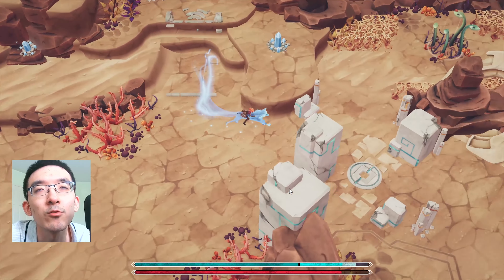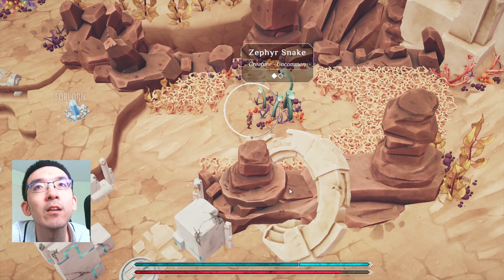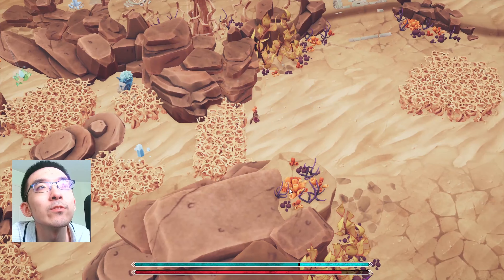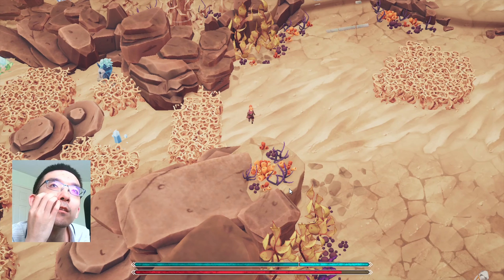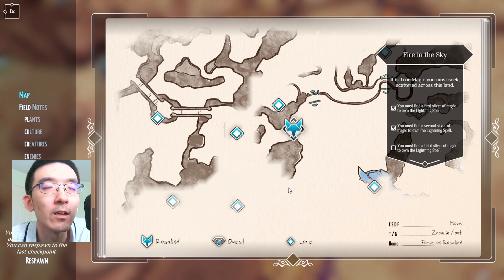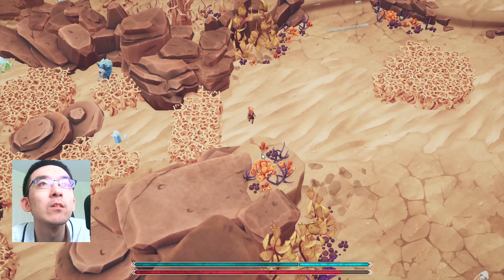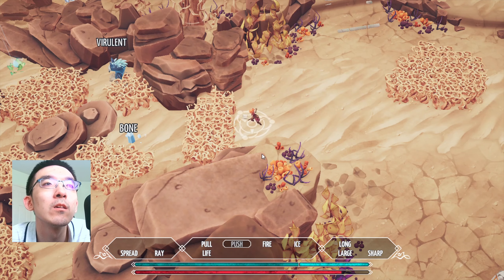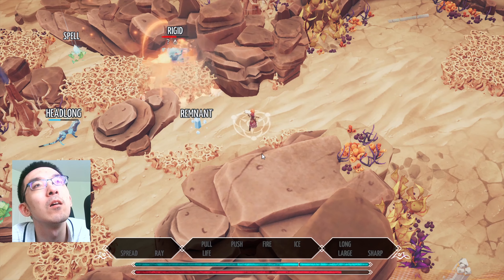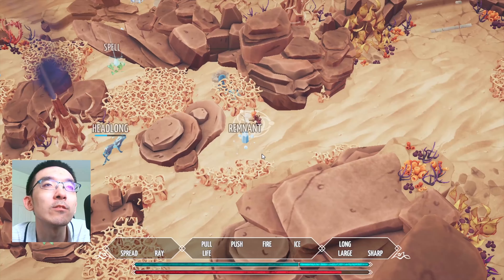This should get rid of the dried grass. These electrical ones will be activated once I get the lightning spell. So fire actually doesn't do anything to these dried plants or dried grass.